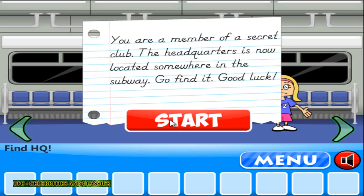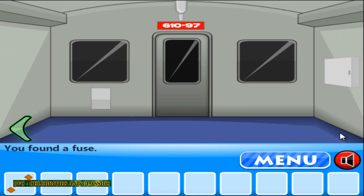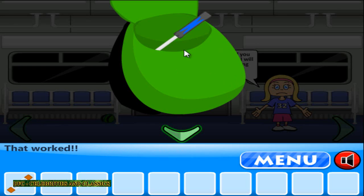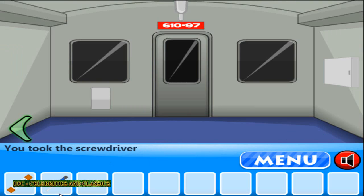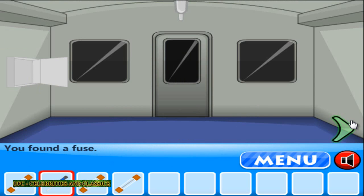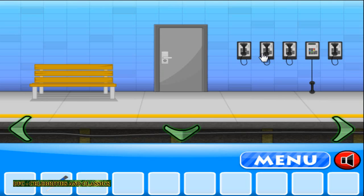Hello and welcome, playing FindHQ Subway. This is the first fuse we're into. 5, 1, 3, 5, 1, 3. Let's fuel this up. Those fuses are opened. I set all 3 fuses and I can go further now.